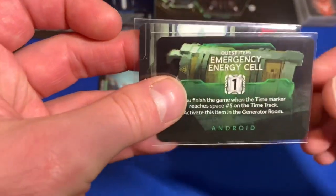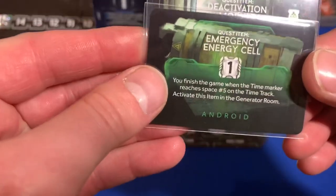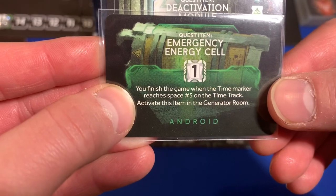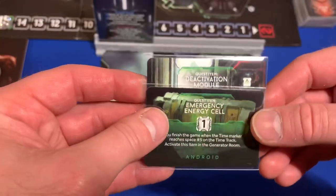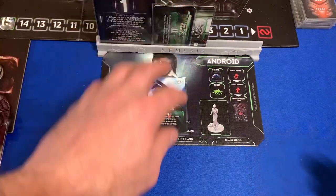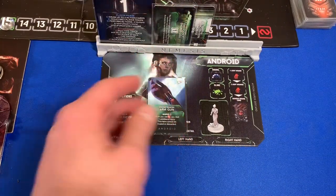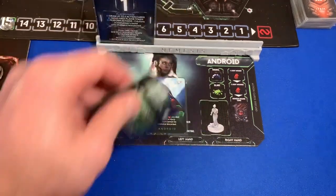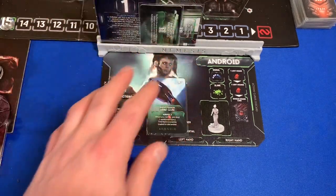She also has an emergency energy cell and a deactivation module. The game finishes when the time marker reaches space five on the time track. Activate this item in the generator room and I believe it will give us more time. The idea is she's supposed to be powerful but can't last very long — she's out of the game when the turn marker reaches five. So we either need to activate this or win the game by then.